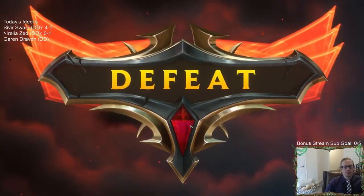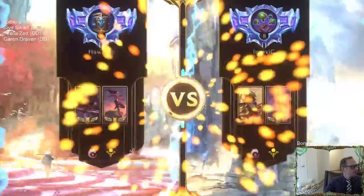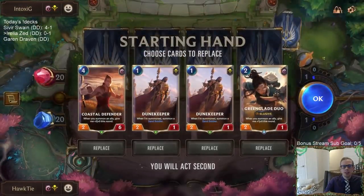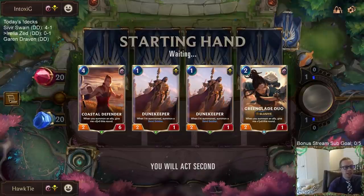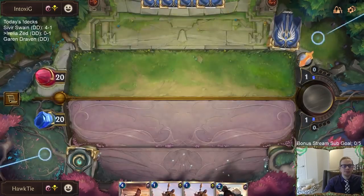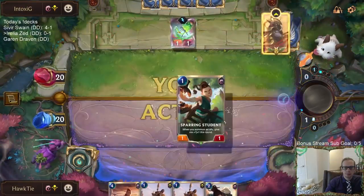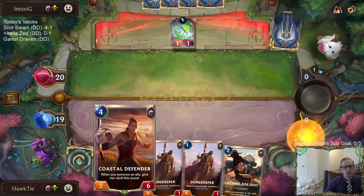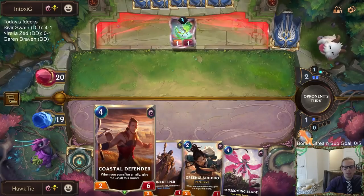Well, we almost got them. They ended up blocking everything that one round and didn't die to Syncopate. Okay, we're facing the same matchup again. I think all Aurelia Azir players just play Aurelia Azir mirrors all the time, and that's why the win rate's around 50% — the pairing system just makes you play a lot of mirrors. I probably should have mulliganed the Coastal Defender and looked for one of the two champions.